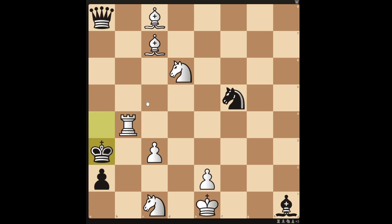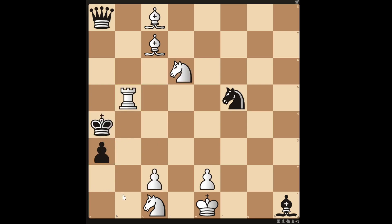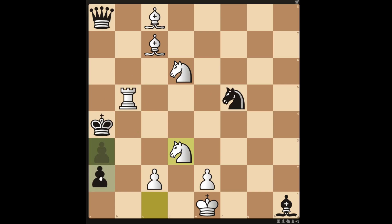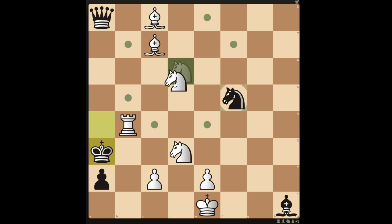If you check the king, it has an escape square, so you can only move in the knight for a checkmate in 3. Moving your knight to d3 gives a similar mate in 3 but not 2, unless black takes your knight — then you can get the mate with the rook. But again black can advance the pawn, and then you check with the rook and come in with the knight for just mate in 3.